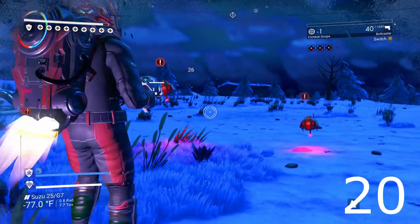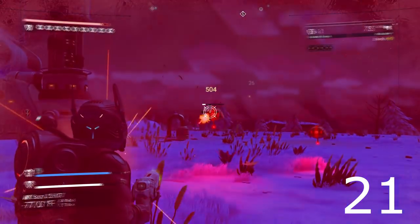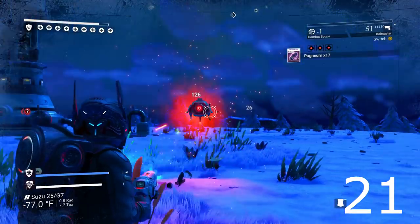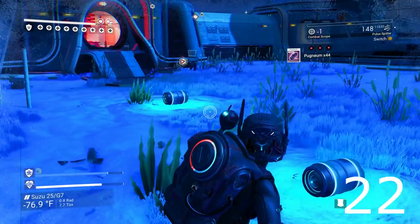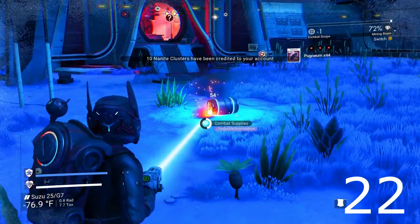You want to know how to duplicate? I'll put that up on top as well. Let's just kill some of these guys. You always want to kill the flying guys first — the drones — because they will heal any other sentinels around. So kill the flying ones first, the drones.